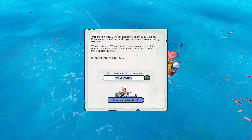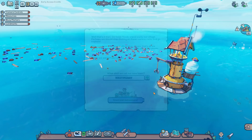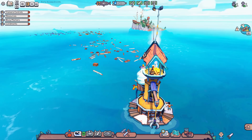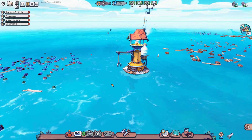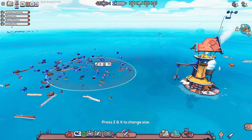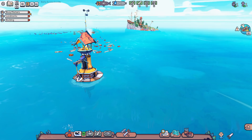We're building a city today, but the city is a little bit different because we're floating in the sea and it's made entirely out of garbage. We're playing a new game called Flotsam today — it's out on Steam, there'll be a link in the description below. This is our fancy town beginning; we have a population of three. We need to make the best we can out of the floating trash, and there are fish jumping around that we can get food from.